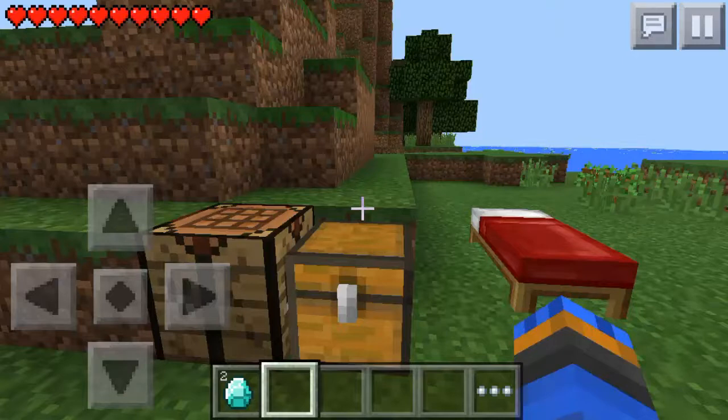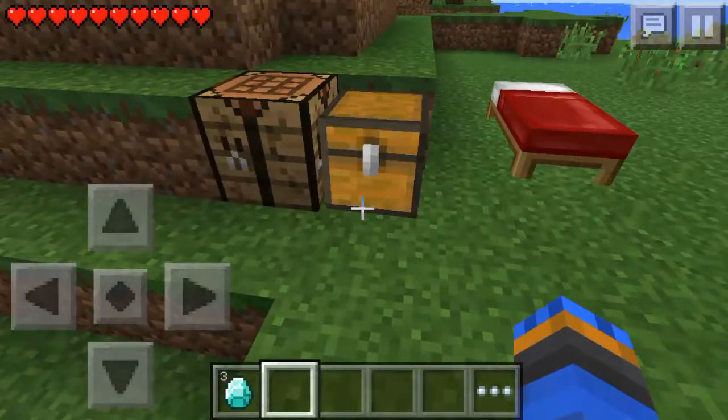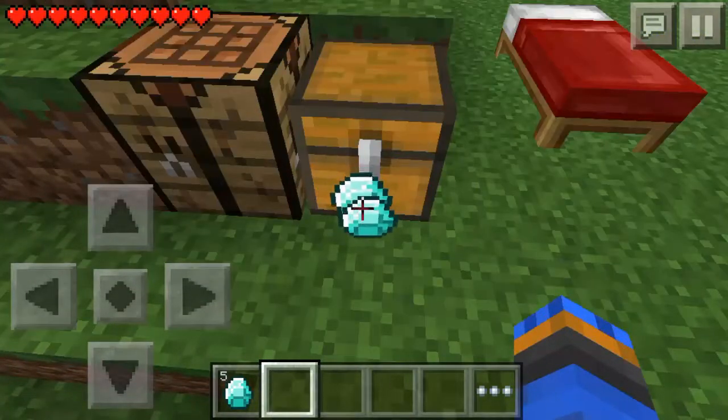You pretty much just want to be holding them in your hand, and you just want to tap and hold on the second slot down in your hotbar like so, and it will actually throw out another one of the items that you are trying to duplicate. I'll be trying to duplicate diamonds, so it will throw out another diamond. We can just keep doing this and it will throw out more diamonds — I began with 2, now I've got 13.